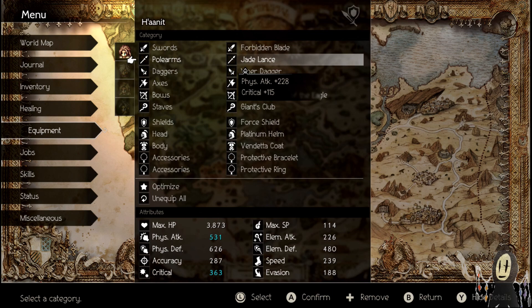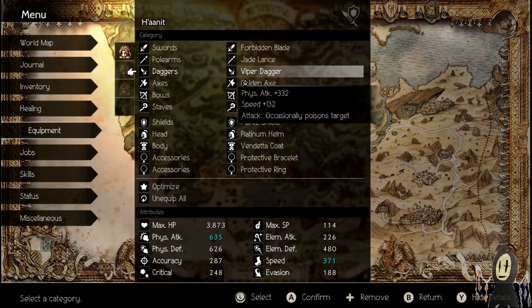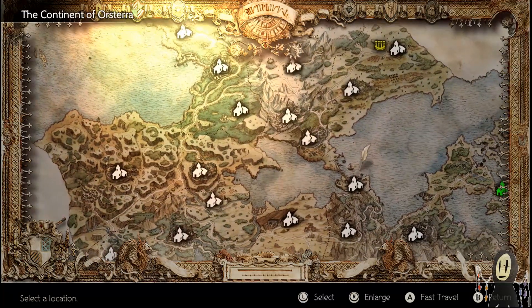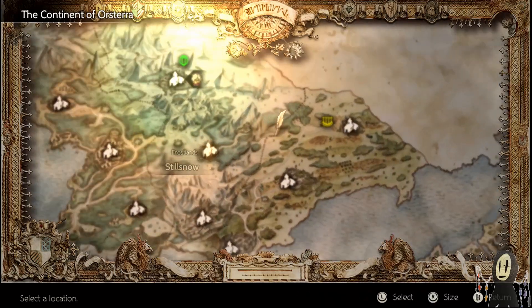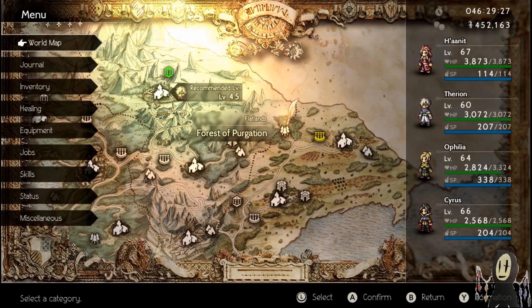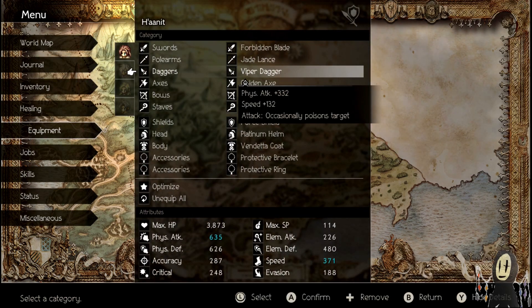Next one is going to be the Jade Lance. I believe you get this one in the Everhold shop — someone please correct me if I'm wrong. And the Viper Dagger, you can find it inside the Forest of Purgation inside of a chest. Again, you can sneak your way towards it. The Viper Dagger is quite nice because it occasionally poisons the target.